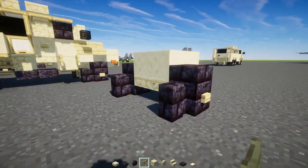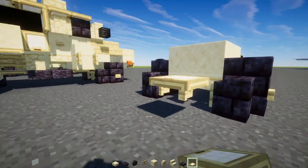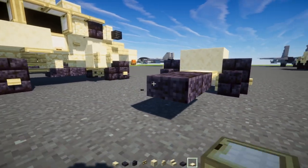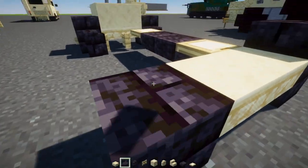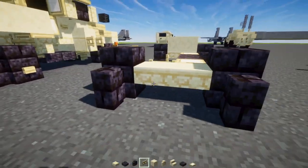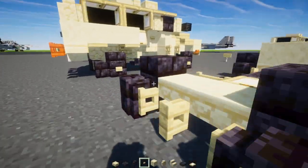Add a pair of birch fence gates in between and put them both up, then a birch trapdoor, two polished blackstone slabs, another birch trapdoor, and a two-blocks-wide sandstone slab. Make the rear wheels the same way as the front — walls at the back, fence gates at the bottom opened up, and birch buttons on the sides of the wheels.